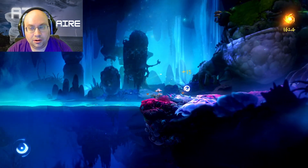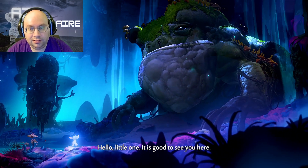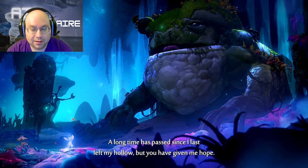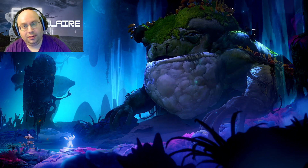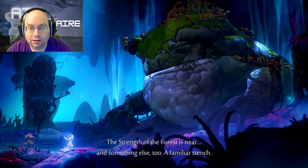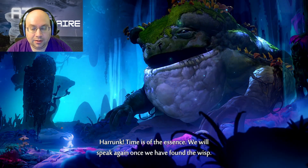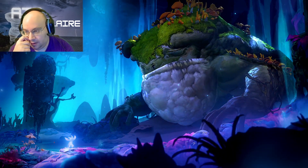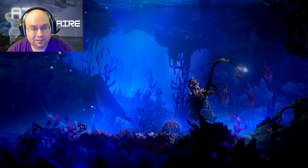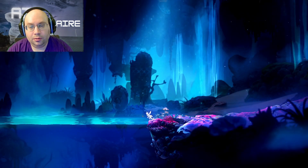I don't know if it's a good thing if Ori is destroying all this stuff. We found Qualic — he actually is looking kind of rough right now. He says: 'A long time has passed since I last left my hollow, but you have given me hope. The strength of the forest is near, and something else too — a familiar stench. Pernuk. Time is of the essence, we will speak again once we have found the wisp.' He is looking really rough — the journey has definitely taken a toll on him. He's going to help us find the wisp.